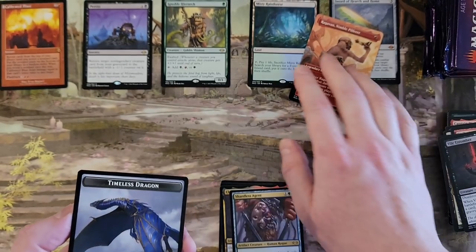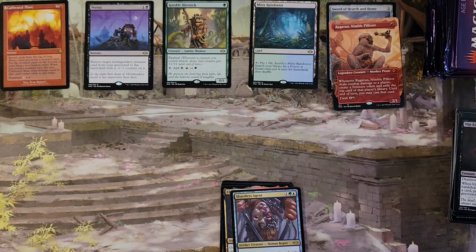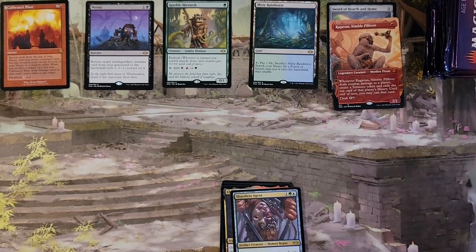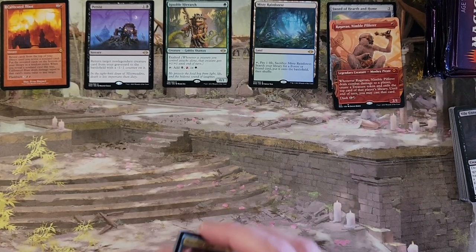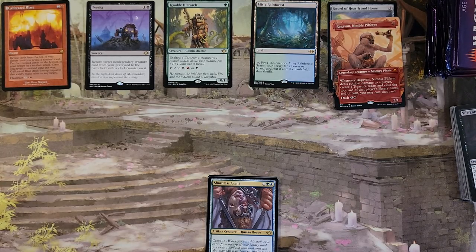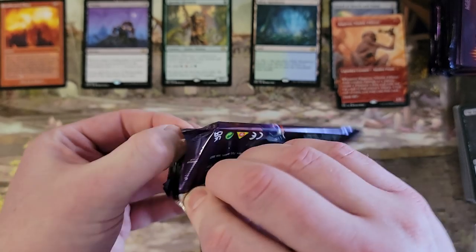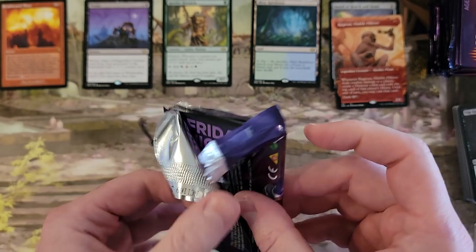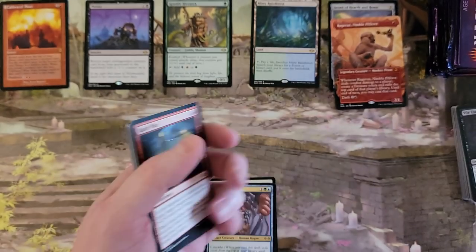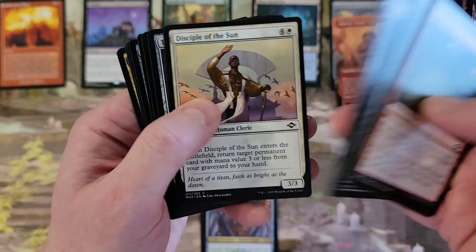Oh man, that's so funny. That box was wrecked. Positively destroyed. I couldn't even put that on the shelf because I definitely can't put anything on top of it ever — it would just crumble and everything would spill. And then I open it and it's... Borderless Ragavan! Missed the Rainforest so far, but we're not even in the first third of the box here.